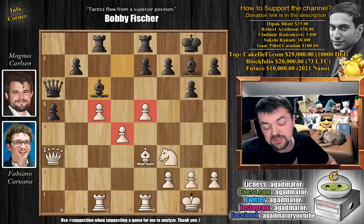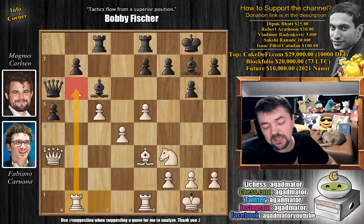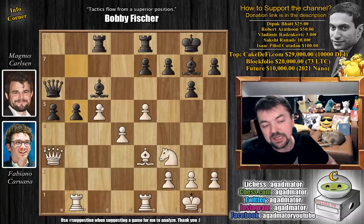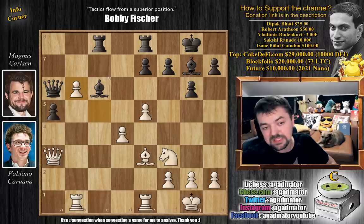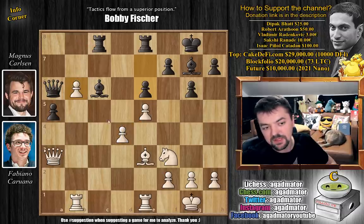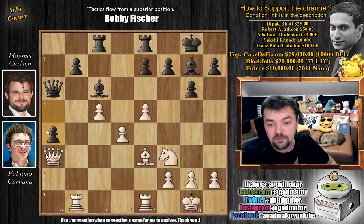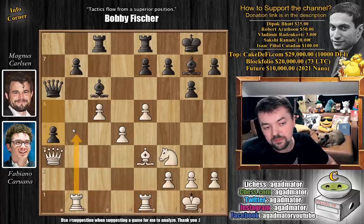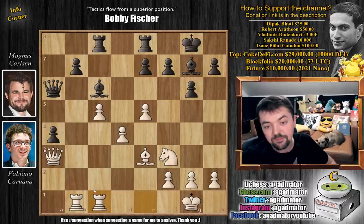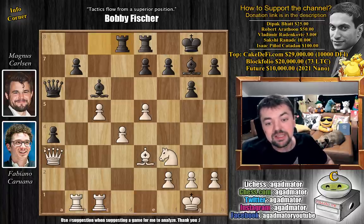It's hard to say whether the pawn mass in the center will be stronger or the passed a-pawn on the queenside will decide. Magnus plays bishop to c6, and now there's a hole on d5 — it's not going to be easy for white to advance. After rook to b1 with ideas of rook to b6, Magnus goes a4. There's also the interesting b5 sacrifice idea, but Magnus didn't like it. After rook e to c1, Magnus plays rook c to d8, and now comes knight to d2.